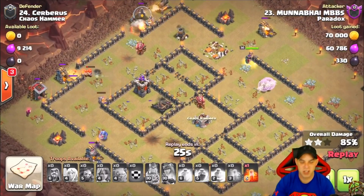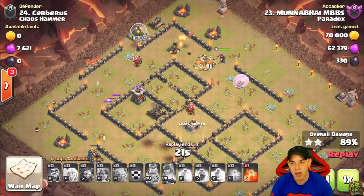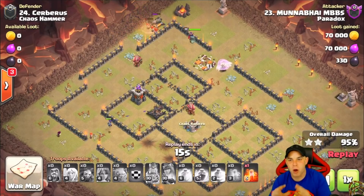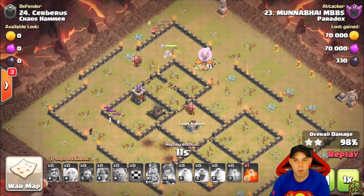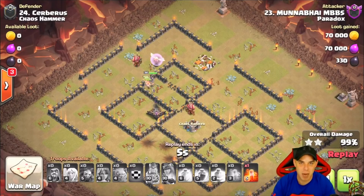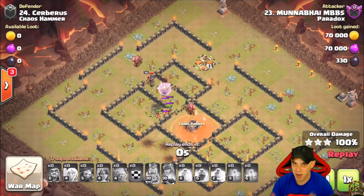The valkyries finish up and the archer queen assists with the final cleanup on this base — just a very unique attack. Coming in at number five: some form of valkyrie army. It's really going to be up to the base and whether you completely understand how to use them. Smash that like button, subscribe if you haven't done so already, and thanks for watching guys.